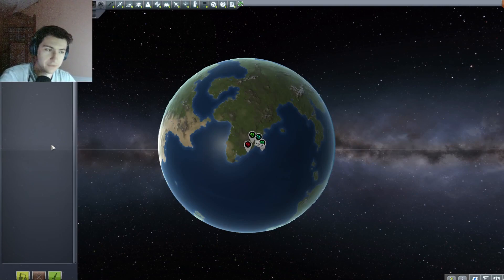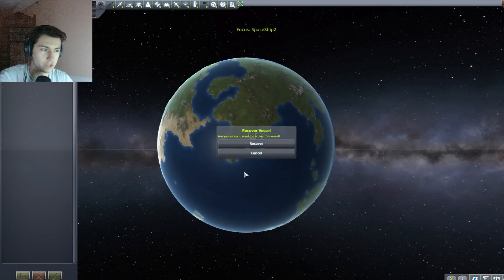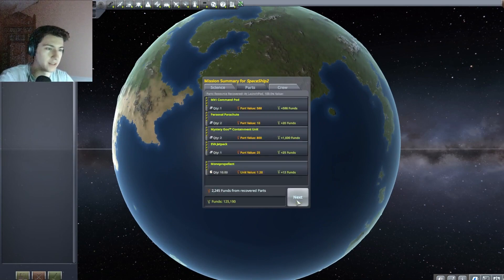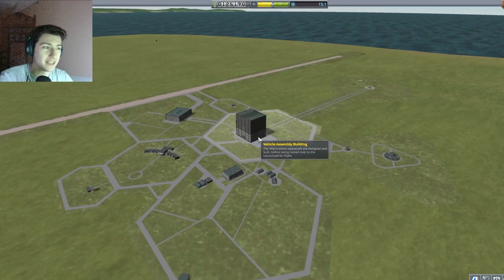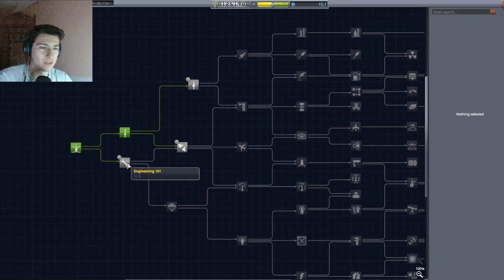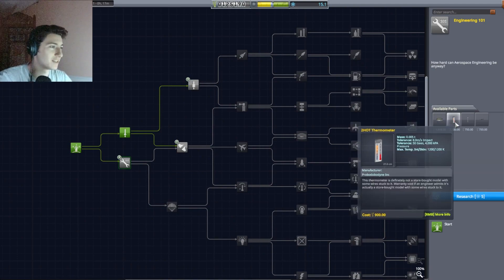If the spacecraft returns to Kerbin, I can recover it from the tracking station screen. I can recover that vessel which had five science in it. The one that just launched — Command Pod — I can also recover, and that gave us some science. I cannot recover the one in the ocean because it's in the middle of the ocean. That gives us some basic science which we can use at the R&D facility. To unlock Engineering 101 — I remember taking that course — which gives us a decoupler, a thermometer, and something to transmit data.